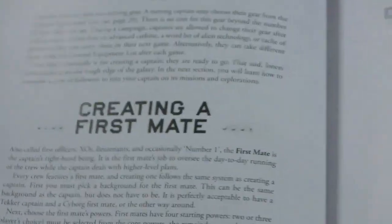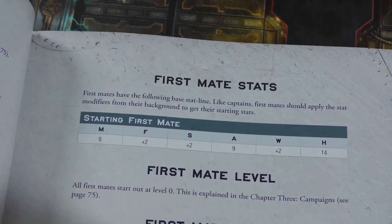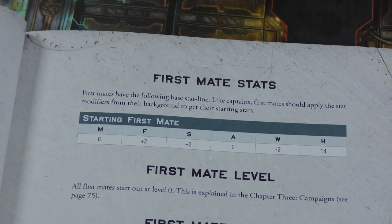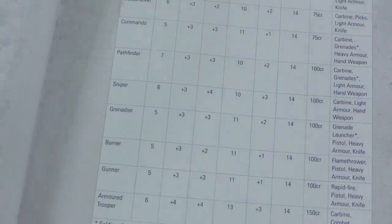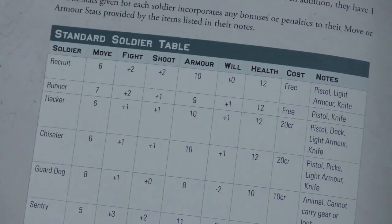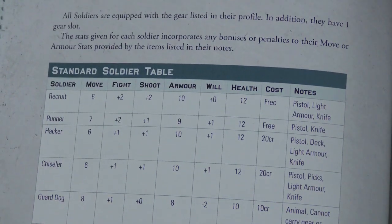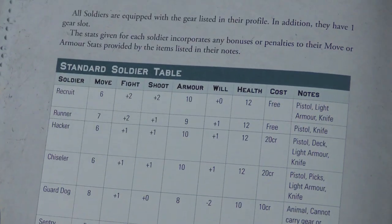Your first mate has similar but not quite as good starting stats. When you pick a first mate, same idea — apply whatever modifiers based on their class. Then you're going to recruit soldiers. You're always going to have eight soldiers. You've got a standard soldier table where some are free — if these die over the course of the campaign, no big deal, you just replace them. They start with some basic equipment, and some have a cost with different stats.